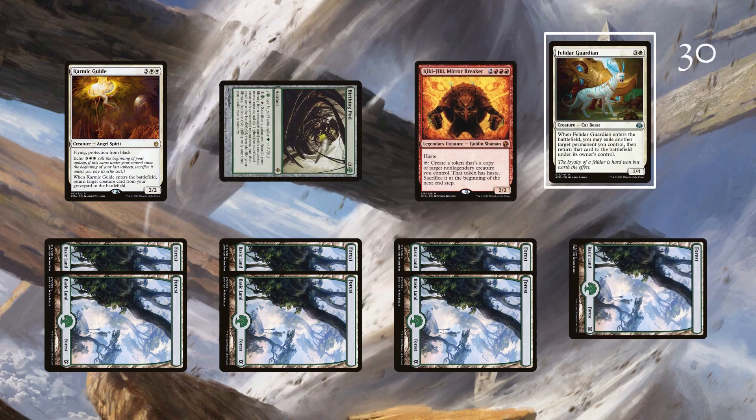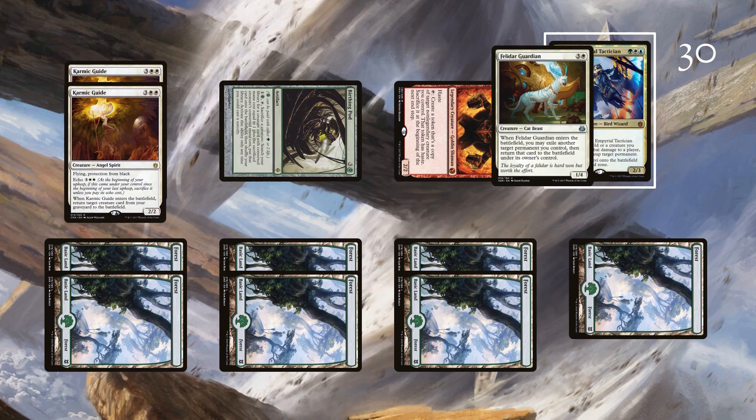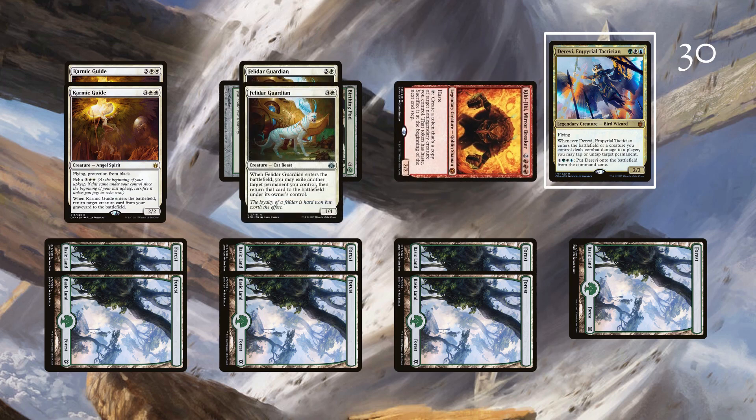Use Pod to find Kiki Jiki, then activate him to make a copy of Karmic Guide, reanimating Felidar Guardian and flickering Kiki Jiki. You can then use Kiki Jiki to make a copy of Felidar Guardian, flickering Kiki Jiki. Repeat until you can swing in for the kill.